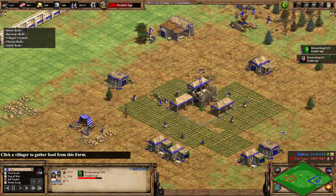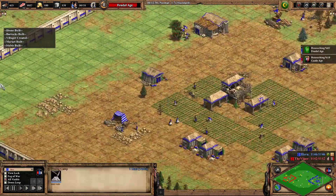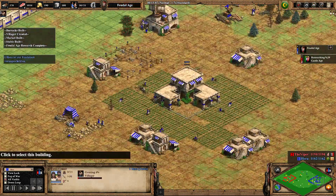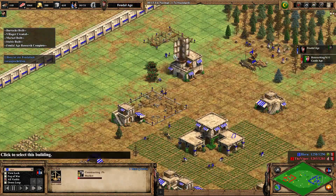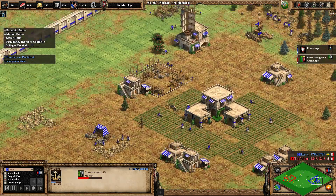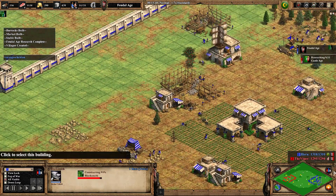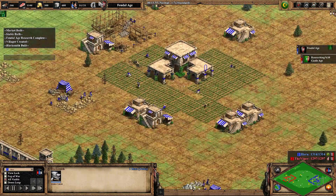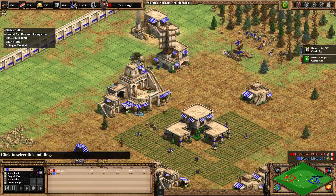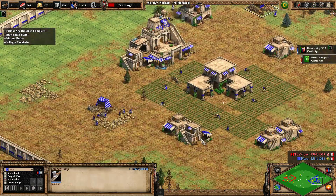Hera in the meantime is finishing Feudal Age, has a lot of villagers on farms already, and has five villagers on the main stone. This looks like a typical Janissary build order to me. I guess Hera might want to go for a second TC as well - usually one TC can work, but not against the Viper. So he should go for some economy and could even see three TCs. Market and blacksmith coming up, nothing special. A lot of food in the bank already. He's got a lot of resources still banked up and Castle Age is coming up for him as well.